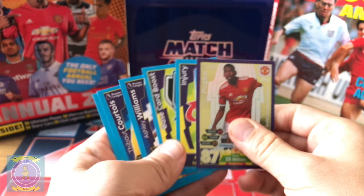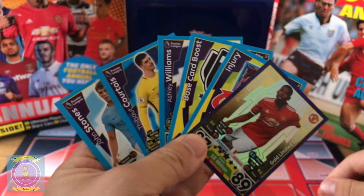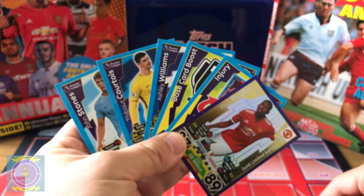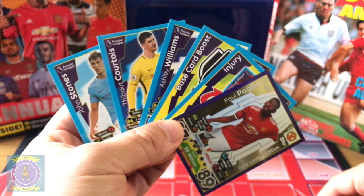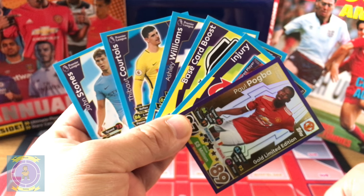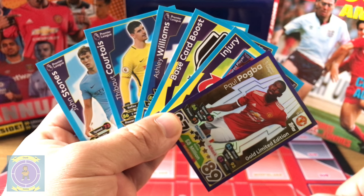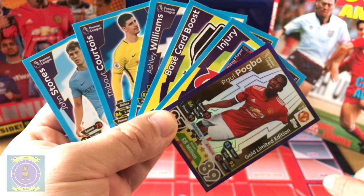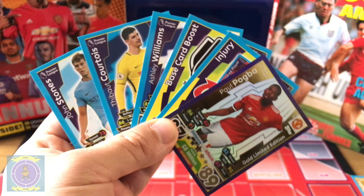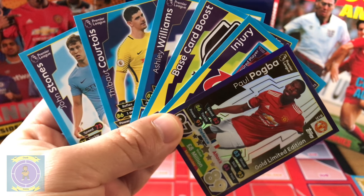So that's what you get in the starter pack of the new Match Attax 2017-2018. Just a quick look over the cards we got as starters, plus the binder and all those extra little bits. Thank you again for tuning in, and thank you for joining Mini Craft. We'll see you on the next one - we're going to be opening the collector binder and some of the smaller pack videos very soon. Take it easy guys, peace out!